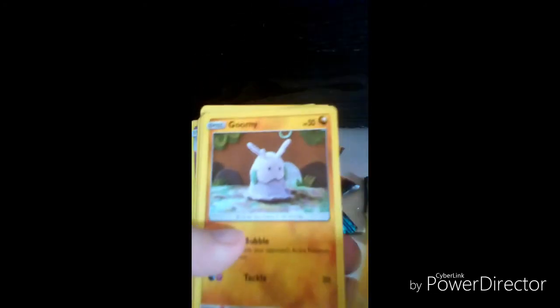Moving on to the Guardians Rising packs — hoping for better luck. Cutting it open. One, two, three in front. We got Empoleon, Magearna, Sylveon, Crabominable, Kommo-o...